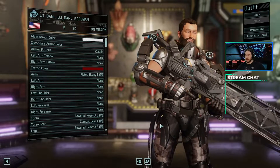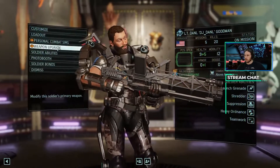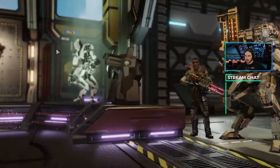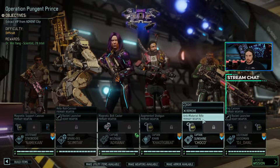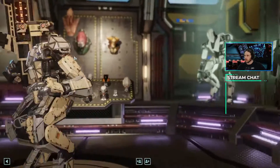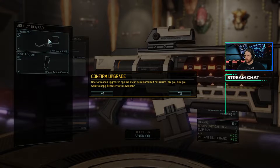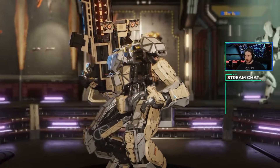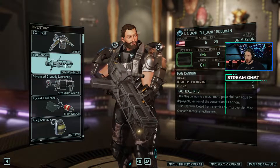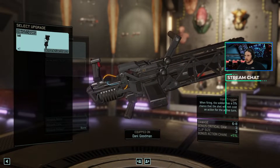DJ Danil, upgrade complete. We're also gonna give him some upgrades. We're gonna upgrade with a scope and a repeater. And then DJ Danil, we'll give you this hair trigger.